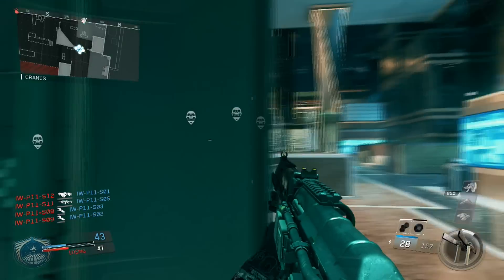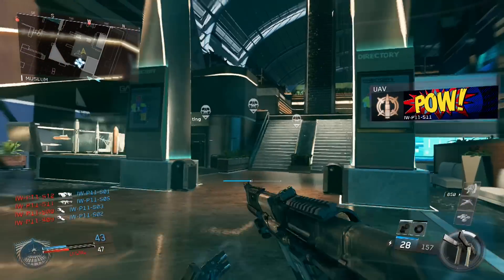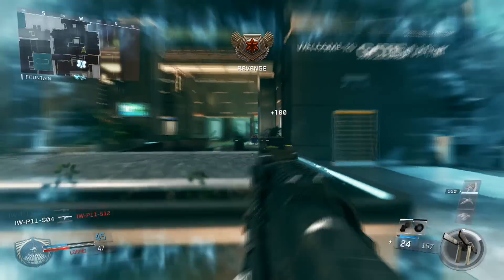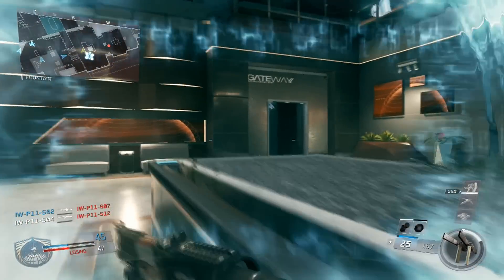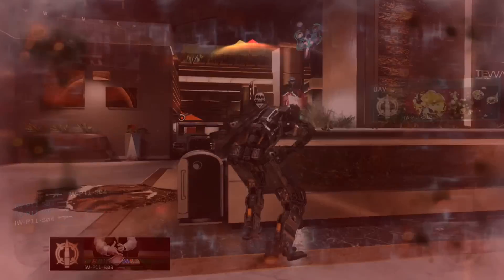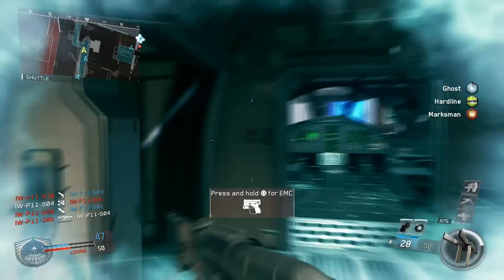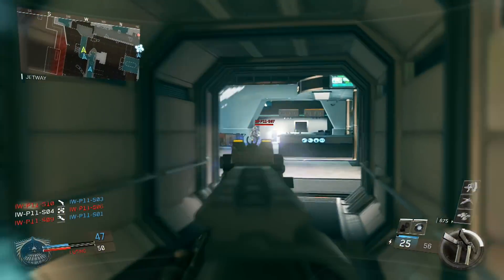Killstreaks in this game, in my opinion, really aren't that good. I just didn't think they really punched that hard. I got the Thor in this game as well, which is like an AC-130 — it's like the Loki, I think is what it's called in Ghosts. It's like the orbital satellite thing that shoots down missiles and stuff.